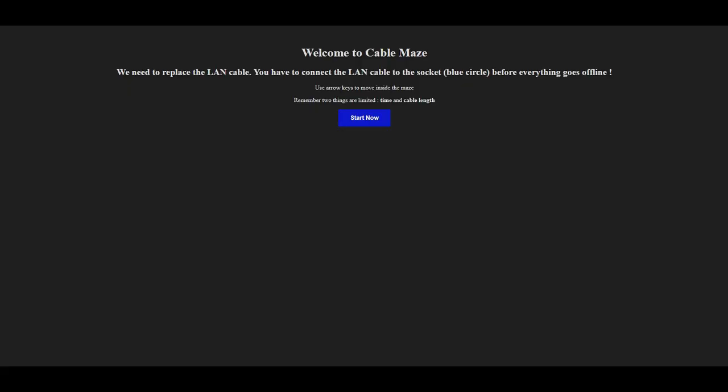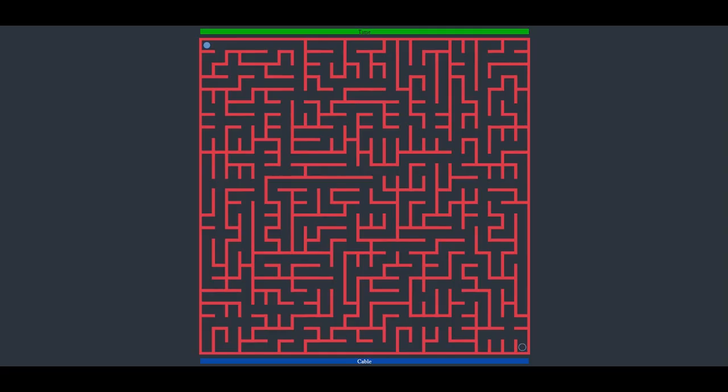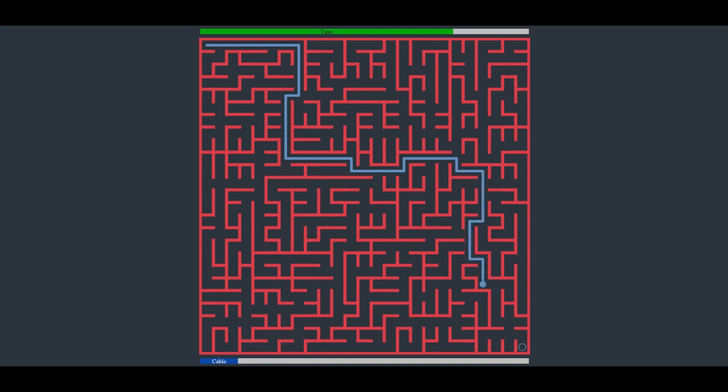We're playing Cable Maze. We need to replace the LAN cable — connect it to the blue circle socket before everything goes offline. We use arrow keys. There's limited cable length. I normally do mazes back to front. Not only do you need to find the correct path, you need to find the most efficient path.